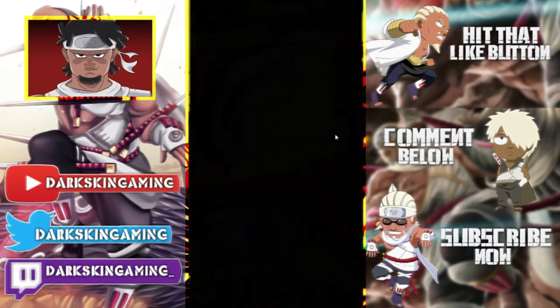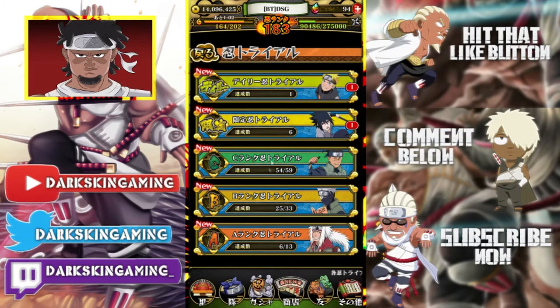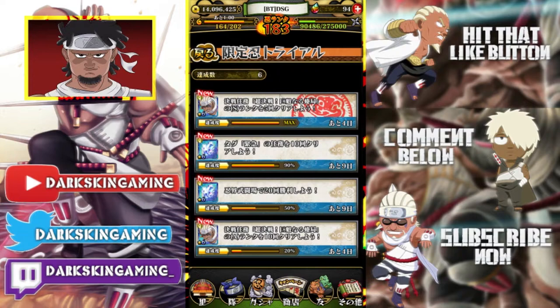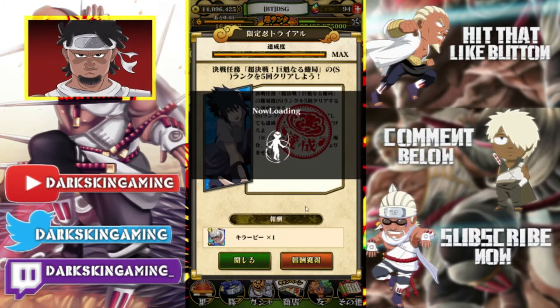If you go right here and look at the limited ninja trials, I just got a Killer B. The reason I got this Killer B is because I did S rank five times — you get a Killer B for doing S rank five times. And you get a Killer B for doing A rank ten times.